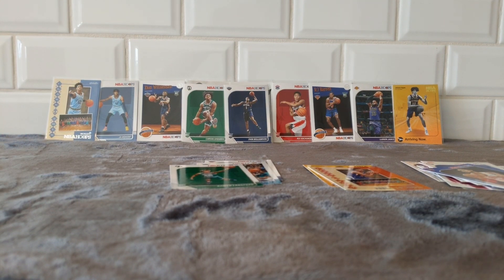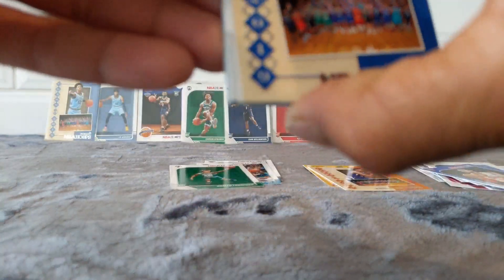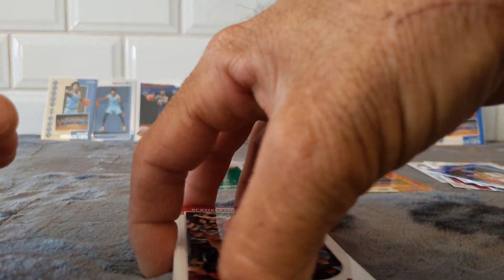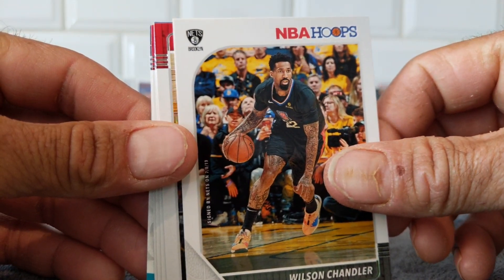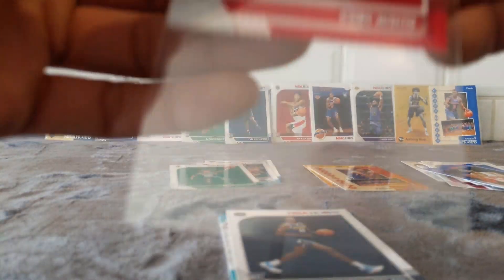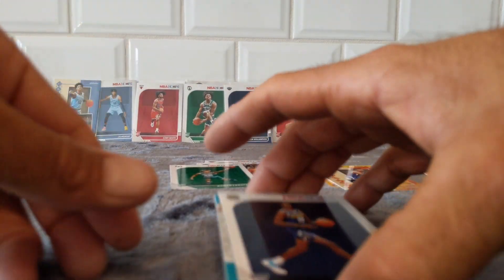And here is our mem card. Let's see — maybe we can get a rookie mem card this time. RJ Barrett — we were glad to take that one. And we got Wendell Carter. Chandler, Beal, Scott, Kobe — Kobe for the win. That turned out to be a pretty decent box, last couple packs.